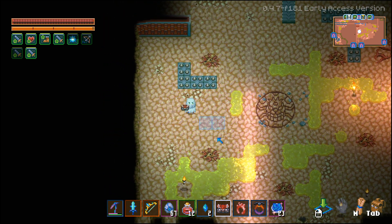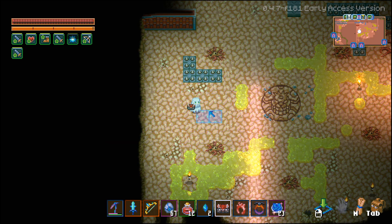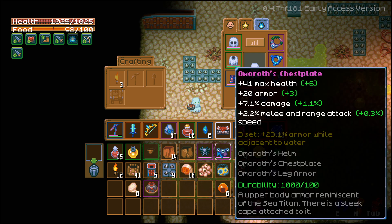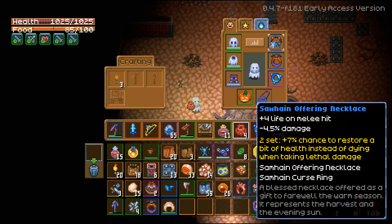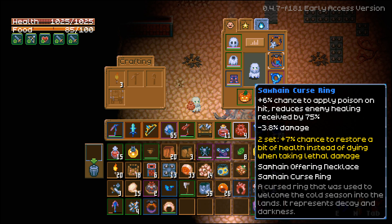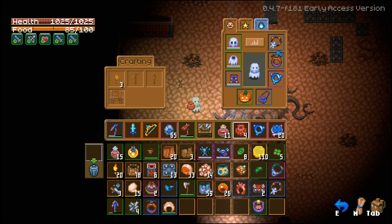I'm gonna go get another rune. If you want to know how to get those summoning idols to actually summon this, you get little candy bags whenever you kill the haunted versions of the enemies in the game. Just keep killing enemies, you get some goodie bags, and it has a chance to drop loot — whether it's armor, some candy, and if you're very lucky, you'll get the idol. I think I opened about 80 bags before I got my first summoning idol. So I did put on the new items — the Samhain Cursed Ring and the Necklace. I read it wrong the first time: it's a 7% chance to restore a bit of health instead of dying. I thought that meant every time I die I come back with 7% health, but it's only a 7% chance to come back. So that's not as good as I thought, but the perks alone are really good: 6% chance to apply poison, reduce enemy healing by 75% — that's awesome — and plus four life on melee hit. I still love these pieces and they look really good too.